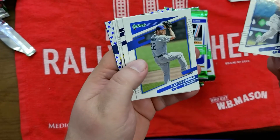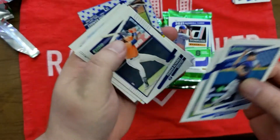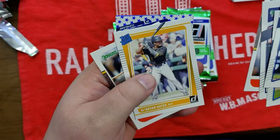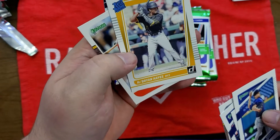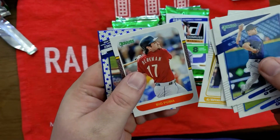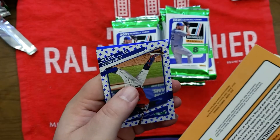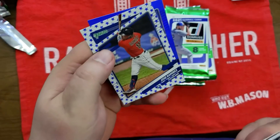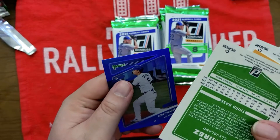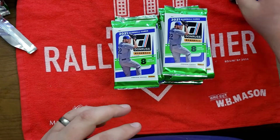Marco Gonzalez, Clayton Kershaw, Yordan Alvarez, Bartolo Colon. We got a Ke'Bryan Hayes Rated Rookie — I like that. And then Big Puma, sometimes they'll put these nicknames on there, kind of cool. We got a Jose Ramirez blue star parallel and a Corey Seager blue border parallel — still looking for our first auto.